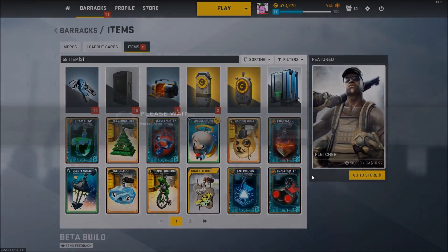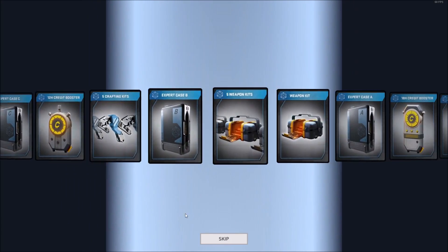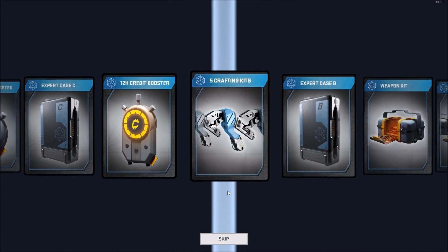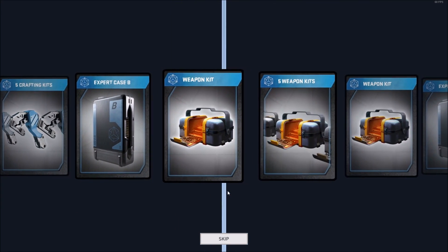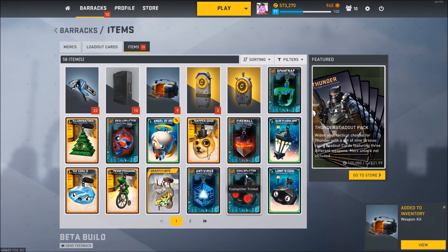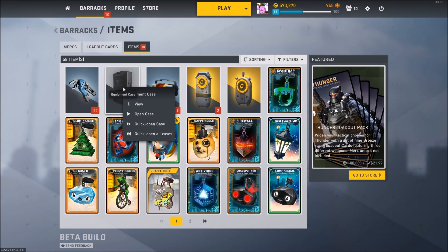I'm gonna open this arsenal crate now. What will I get? I don't know. I was so disappointed — I got that one weapon kit again. Couldn't it at least shift over to the five weapon kits? Come on, game. I wish they would eliminate the one weapon kit from the arsenal crate, so that way you at least get five, because 45 for the cobalt is ridiculous.